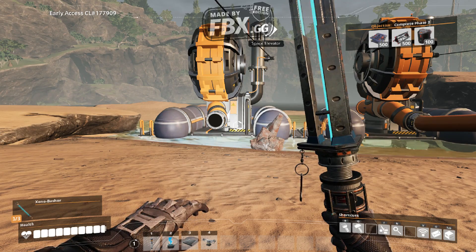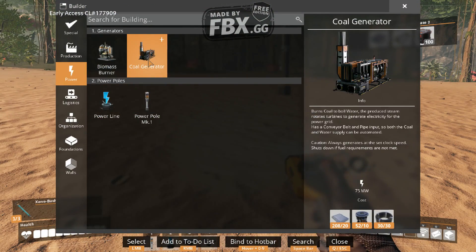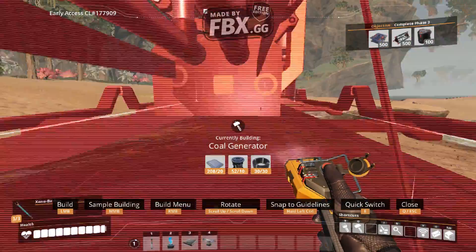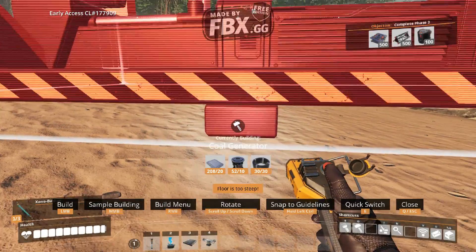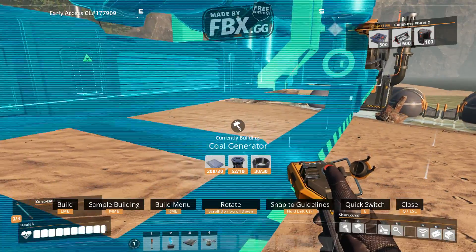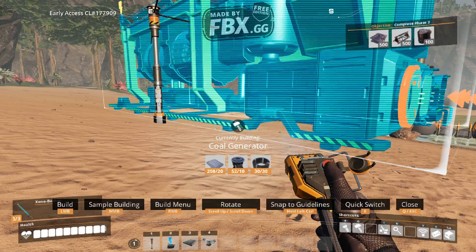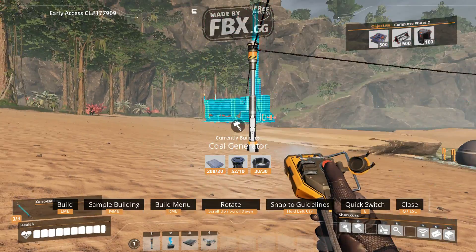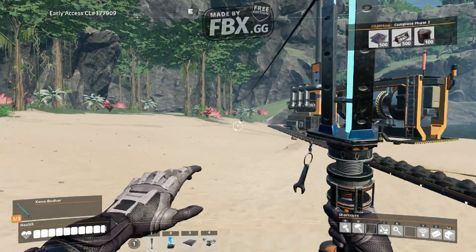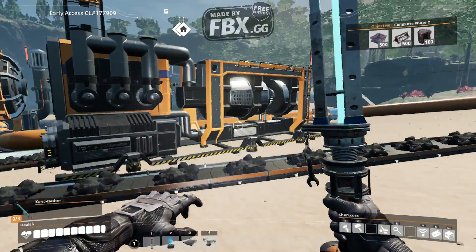I know I have like eight coal power things running on my single player, but I believe I have a Mark 2 miner and two water extractors, if I'm not mistaken, cause power is everything. At last, I have finally done it - three coal generators! Oh, I am a madman!